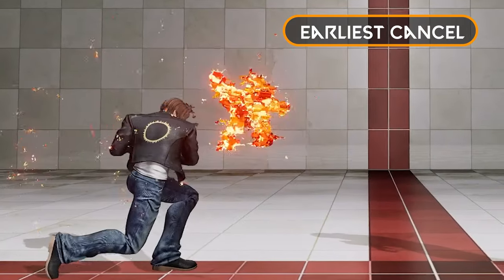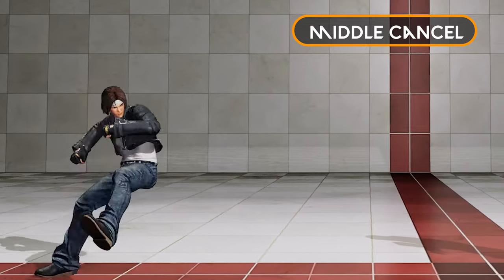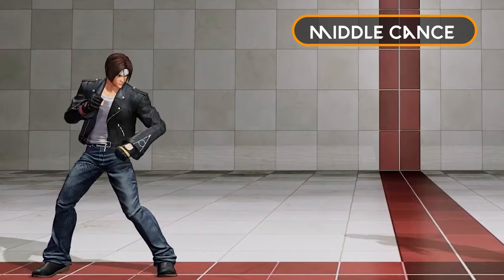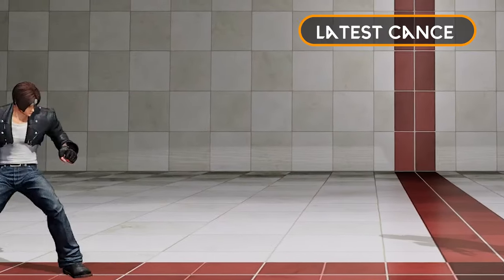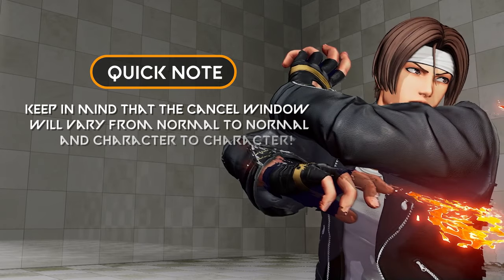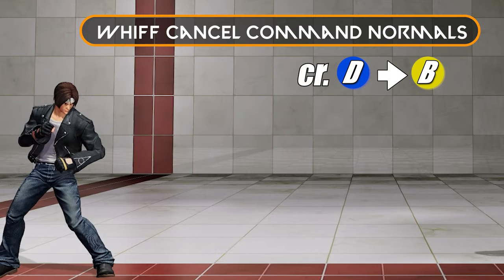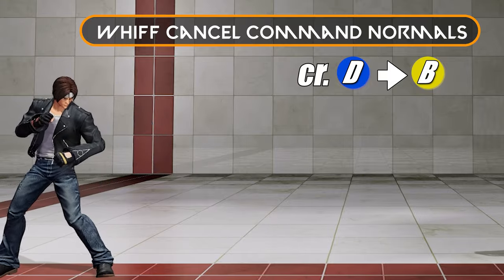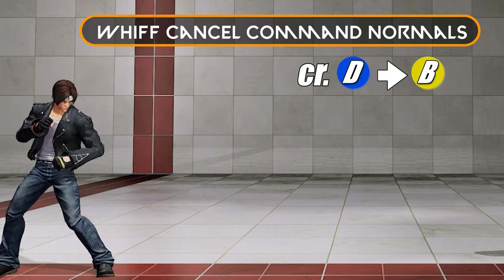Here you can see we have the earliest cancel window, the mid cancel window, and the late cancel window. Keep in mind that the cancel window will vary from normal to normal and character to character. You can also do this with command normals as well. Normally Kil would not be able to cancel his overhead — 6B or 4B — into anything other than quick max cancels for combos.